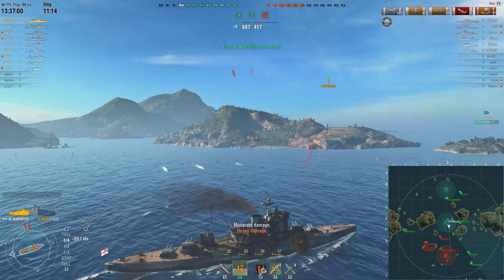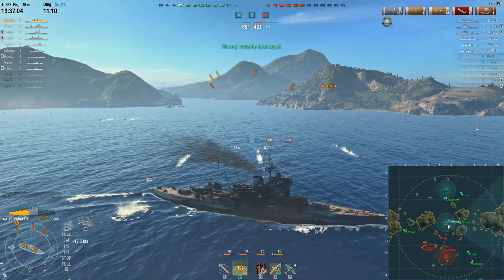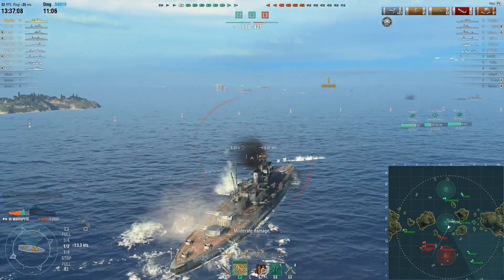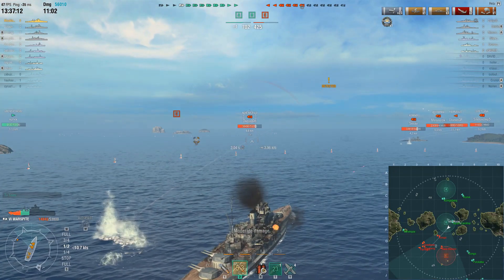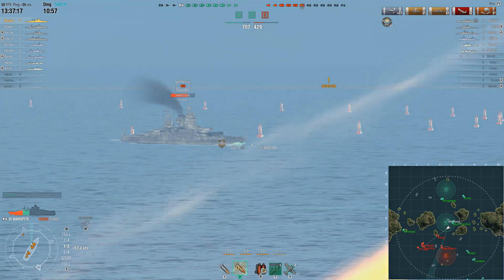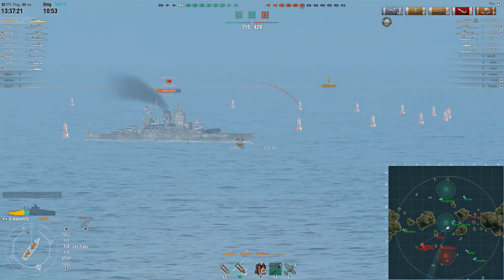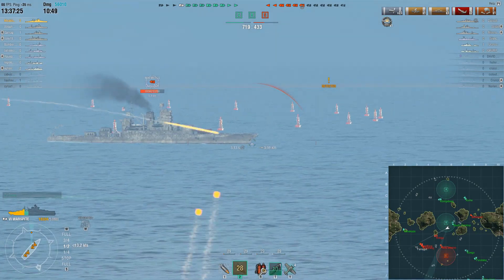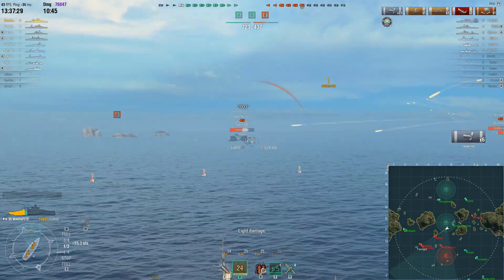He's getting awfully close to some nasty ships, and some of those torpedoes must have been from the Minikaze, which is still very much alive. He takes a torpedo hit — which is a bit nasty — and actually he made a mistake there, because generally you want to turn into torpedoes rather than away from them. But he took the hit without flooding, which is useful since if he gets set on fire again that'll be handy.